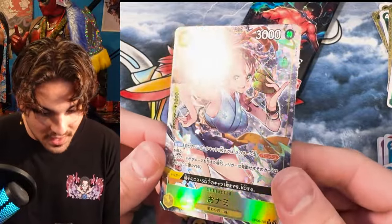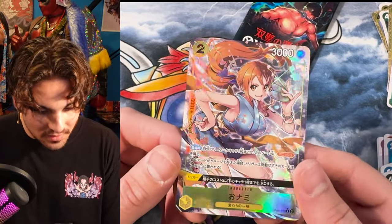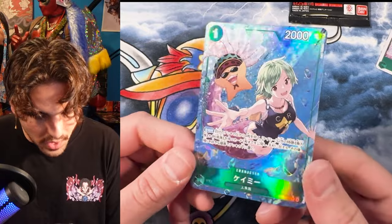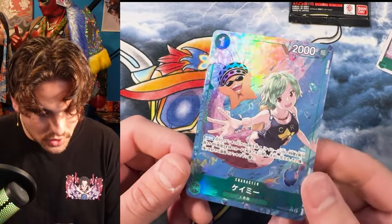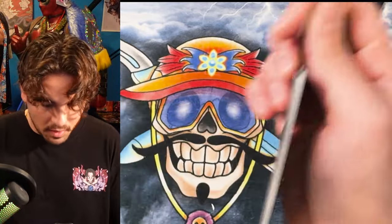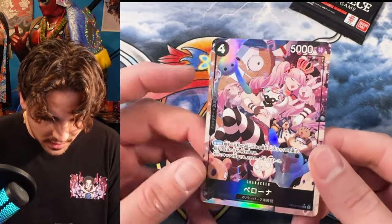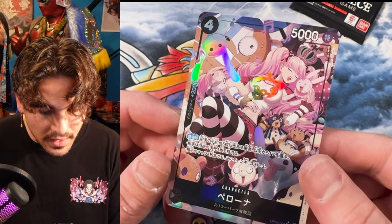Oh yeah, definitely need to play these out. That is amazing. This is the card that gives your leader banish — insane, absolutely insane. Zoro, where could you be? Kami alt art with some really cool texture. So I get this is probably going to be the only hit in this box — that's crazy. Perona, she's a 2K counter. I think she grabs a dead thing from your grave. Really nice looking card — wow, look at that texture. Fantastic.